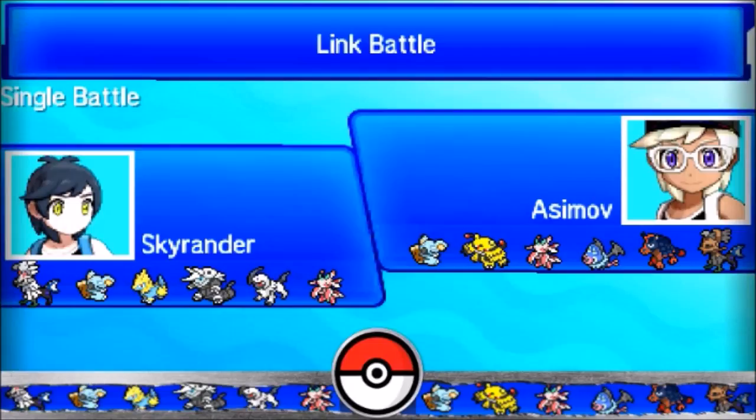We have Scarf Komala, because Komala has actually a fairly offensive 115 Attack stat. I really want to try that Scarf out - I've seen somebody else named Caddy use that, and I really want to try my own variant of it.